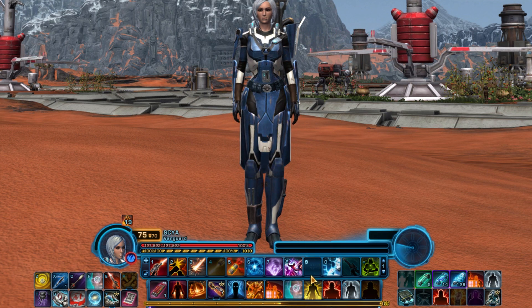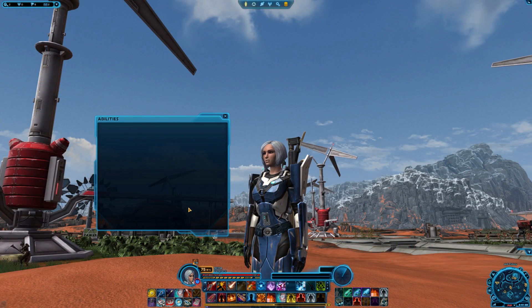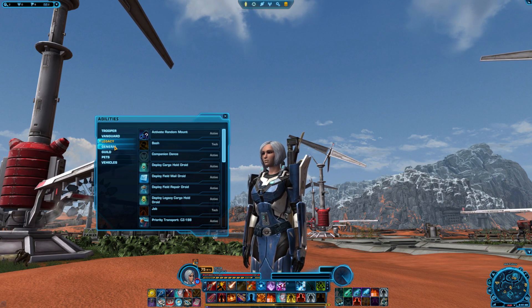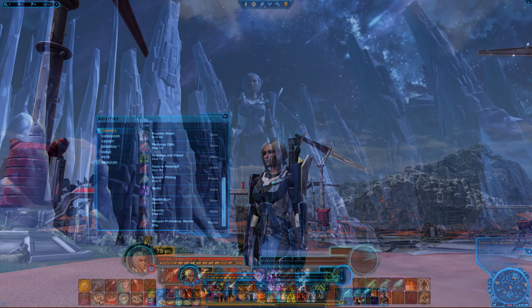If you accidentally lost an ability by dragging it off the screen, press P on your keyboard and it'll open your abilities list. You'll then be able to look through the different tabs for your class, advanced class, and the general tab to find your missing ability and drag it back on your bar.